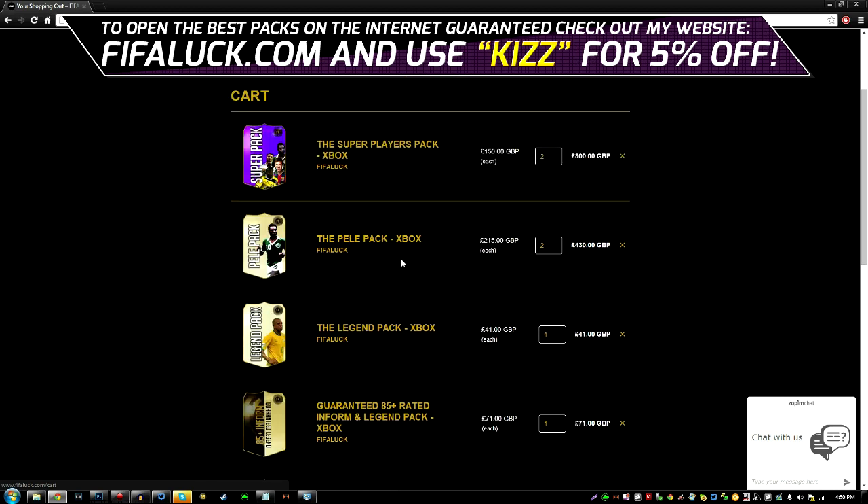In this pack you have a very high chance of packing Pele, more of a chance of packing Pele than the other packs. In this pack you can pull six legends as well — that is crazy. So I'm going to be ordering two of these and two of the super players packs above.